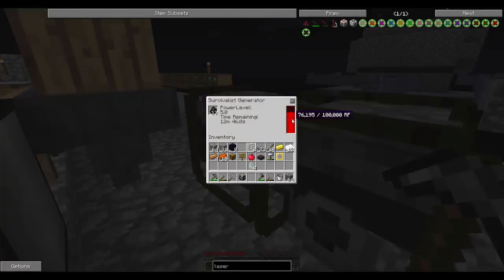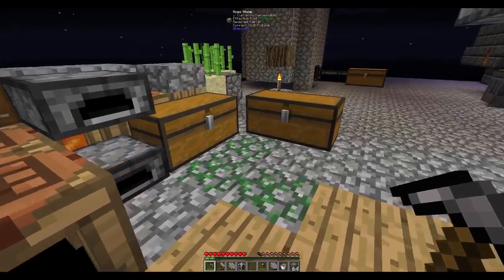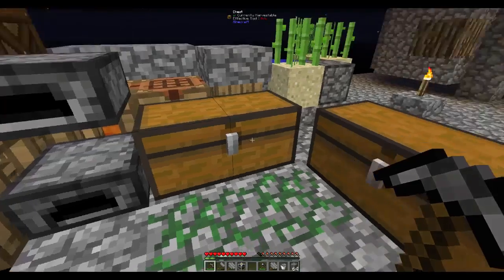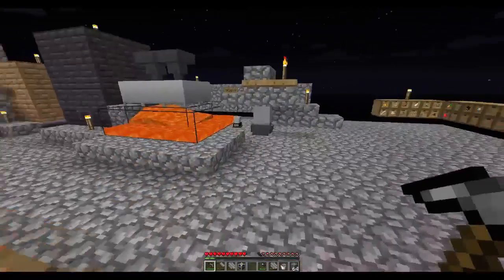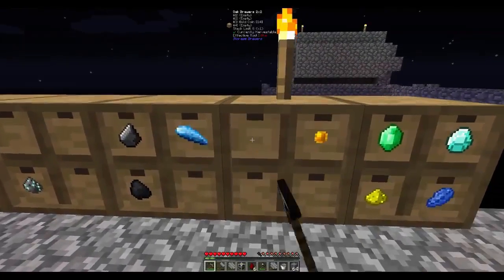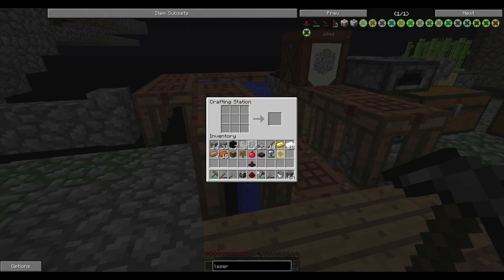I need something to store that power because we're going to start wasting it soon. We really need more power. Let me grab all the redstone we have. I should have obsidian somewhere — I have nine, that should be good enough. With our resources we can make one laser because we have no more redstone.